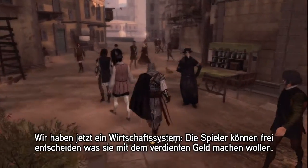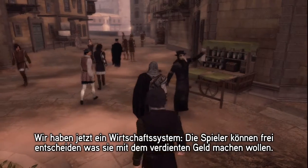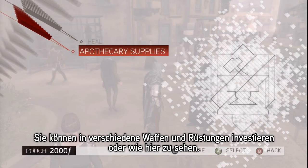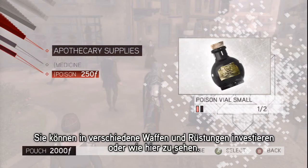We now have an economic system. Players will get to do what they want with the money they've earned. They'll be able to buy various weapons, armors, and as shown here, the poison vial.